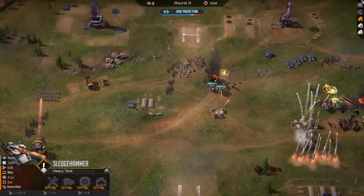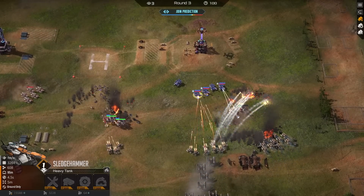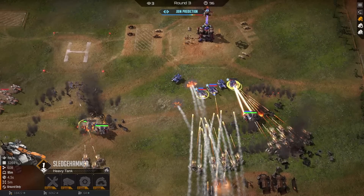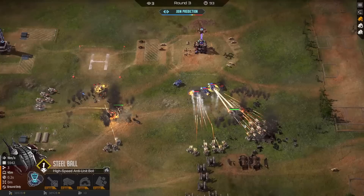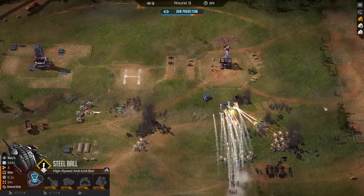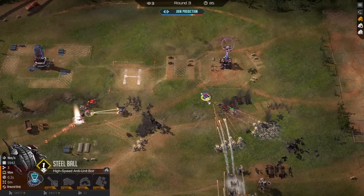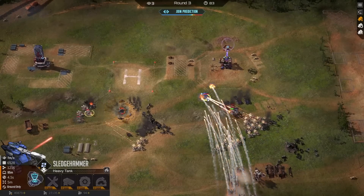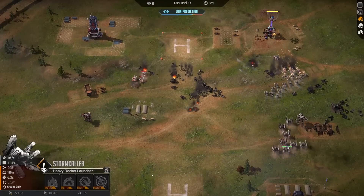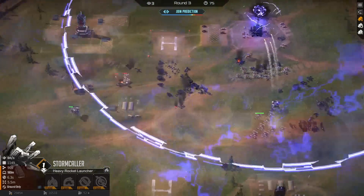The Steel Balls actually get split up, and because of that they might get taken out by these tanks. Level two tanks - they don't have the most DPS, but each shot chunks down a lot. These Steel Balls, once they came out, we knew they would do a significant amount of damage and they truly have. Also having these handy dandy little Stormcallers in the background dealing that damage is great.